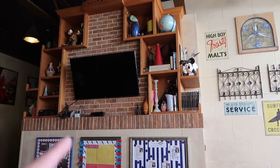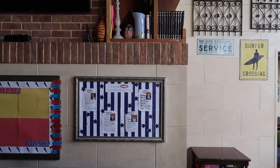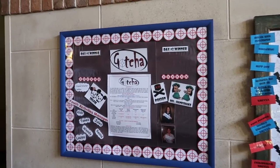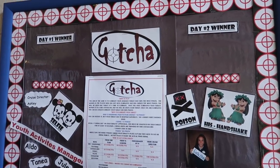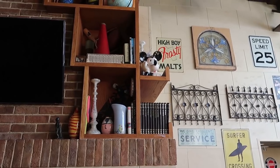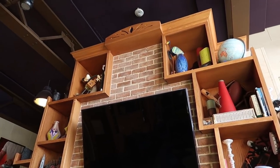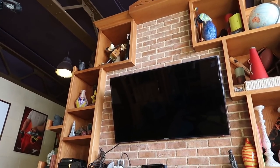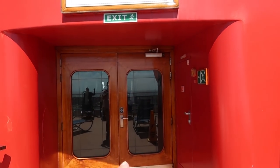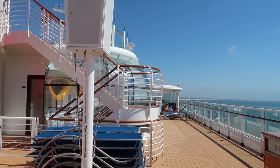Vibe has video games, board games, and a very popular game called Gotcha that kids in this age range love. The decorations include Mickey memorabilia that keeps it feeling like a Disney cruise without being too on-the-nose. If anyone has been on a Disney cruise, have you ever played Gotcha?